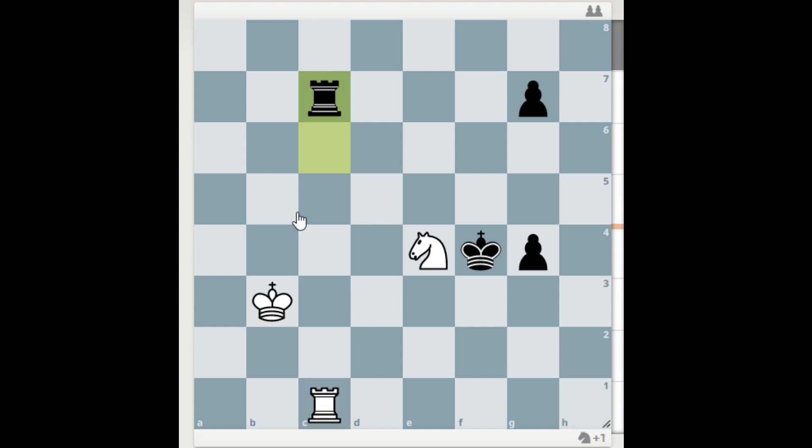White plays rook c1 — they hang up their piece but protect the b7 pawn. Black cannot capture. If black takes here, then knight c3 blocks the c-file and gets the queen promoted. Pretty easy but a very interesting and nice study. Thank you very much for watching, see you next time!